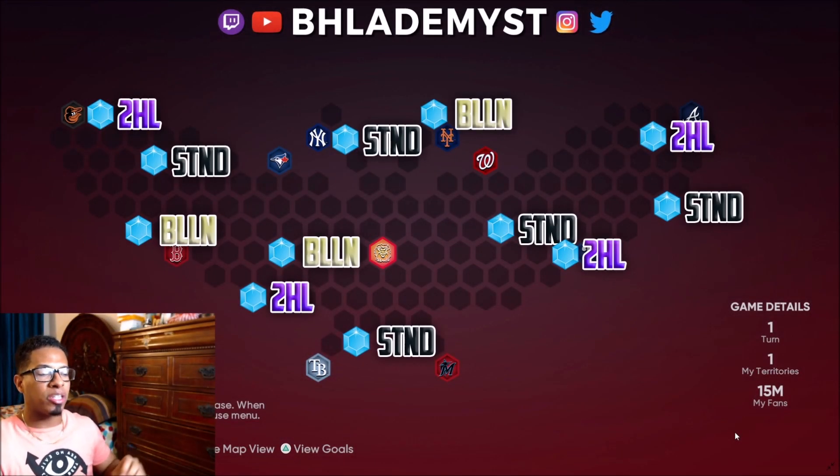Wherever you see 'STND' that means you are getting a singular standard pack. Wherever you see 'HL' that means it's a Headliners specific pack. And 'BLLN' means it's a Ballin' is a Habit pack — keep that in mind.